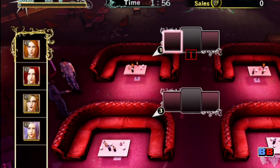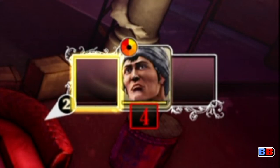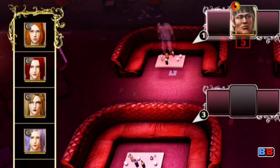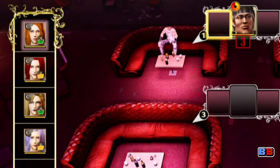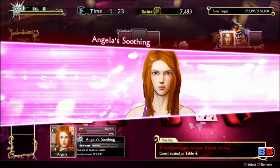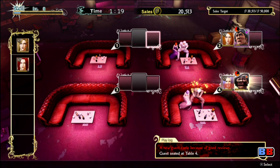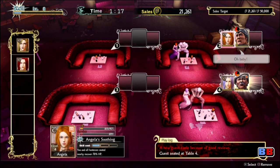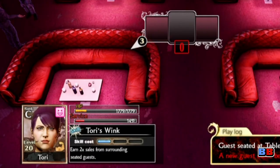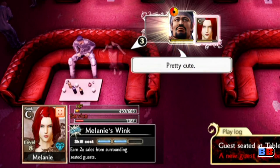One of the most significant changes to this minigame is that time no longer pauses when trying to pair a customer with a hostess. That said, upon selecting a seat adjacent to a customer, different colored thumbs up icons show up on the hostess list, indicating how well they match up with said customer. This change is actually pretty handy given that in previous versions of the minigame, you had to select the customer, then cycle through the hostesses to see the customer's reaction towards them. This also means that you can't just sit there and think of a strategy forever — things need to get moving!